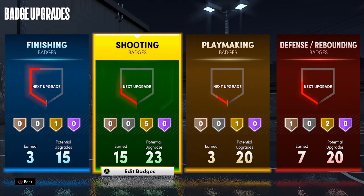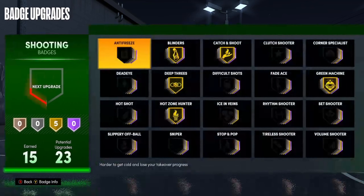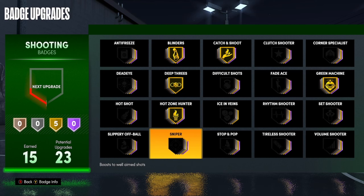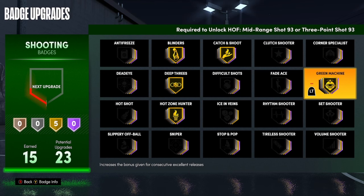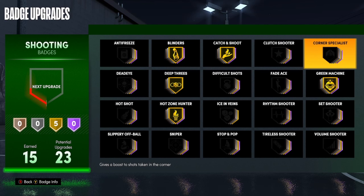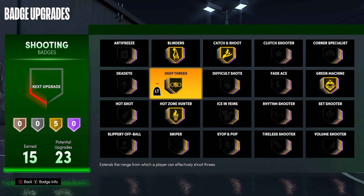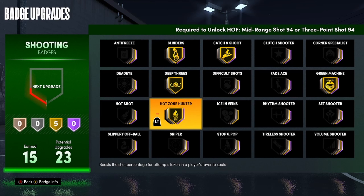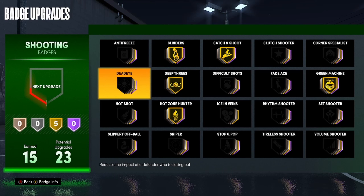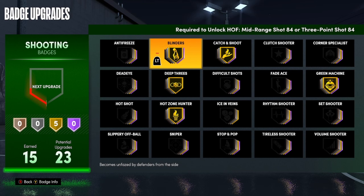I don't use vibration — a lot of people use it but in my opinion it doesn't do anything. You just gotta practice. Look — I'm consistently greening with this jump shot and I'm barely a 74-75 overall. You're human, you're gonna miss one or two shots, you're not gonna be perfect. But I can make most of my shots with this jumper — look how green it is. Now let's get into the badges category. To get better shooting we go to the shooting category.